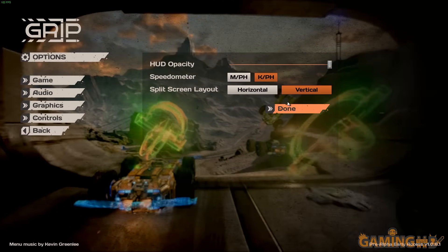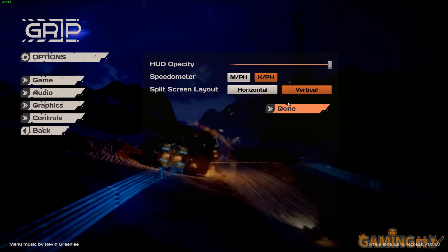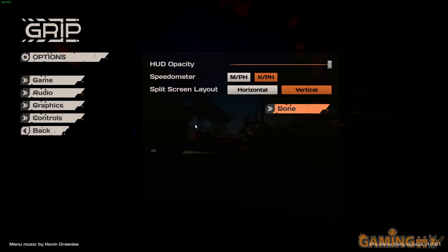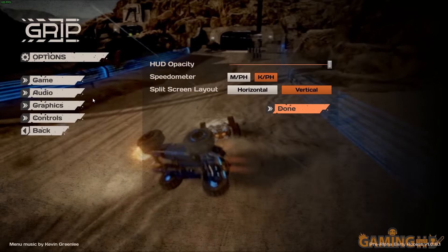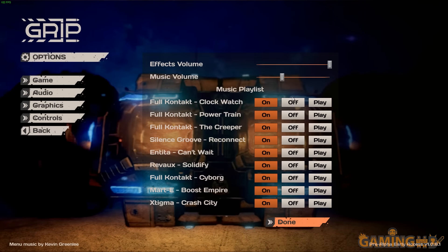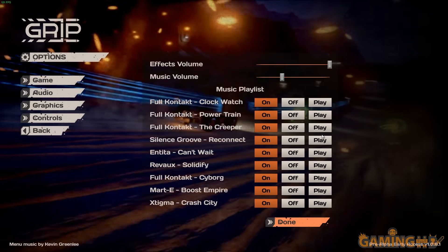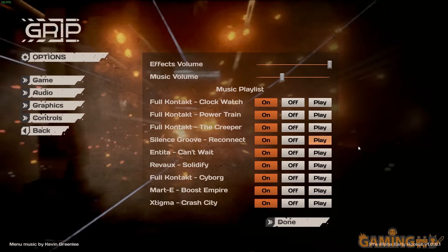If you've played Rocket League, Rollcage had that too — only instead of a ball you had a giant boulder and you shot it around with missiles. The cars basically had jet engines strapped to them. Also worth noting: the music in the game, composed by some of the original Rollcage composers, is great. It's that electronic funky feel that's just right for this type of game.